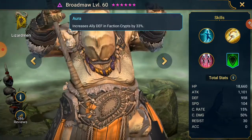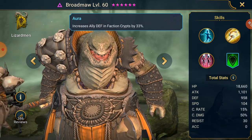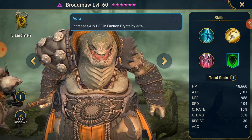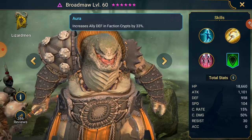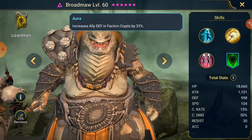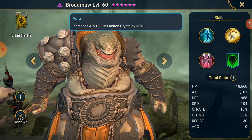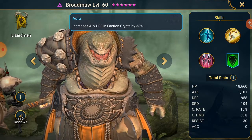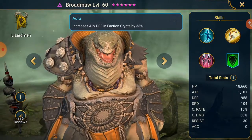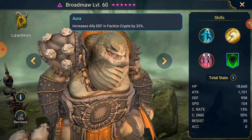His aura is allied defense in Dungeons and Crypts, where he is God tier - by 33%. A 33% aura is one of the best in the game for Dungeons and Crypts. There are a few champions with bigger numbers, but 33% could be close enough to your banner or amulet depending on your build. Nothing to be sniffed at there.